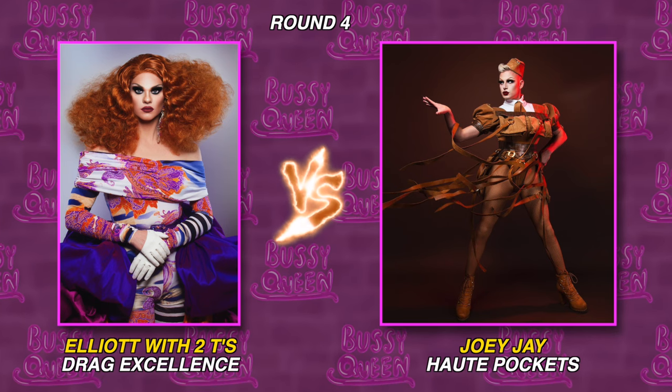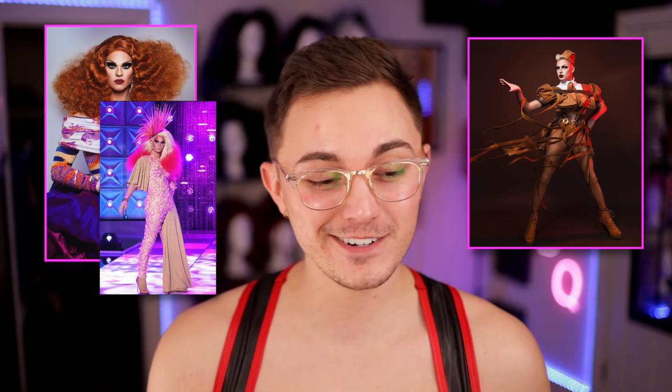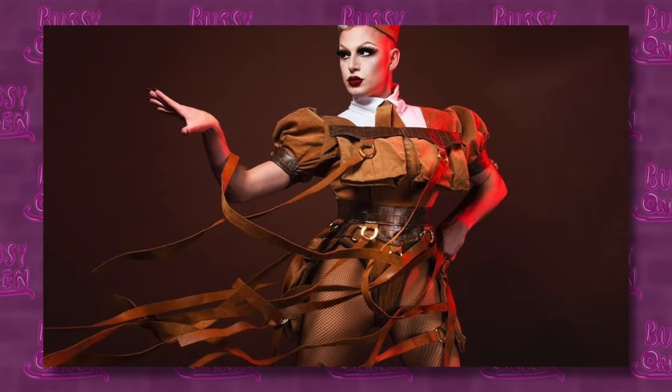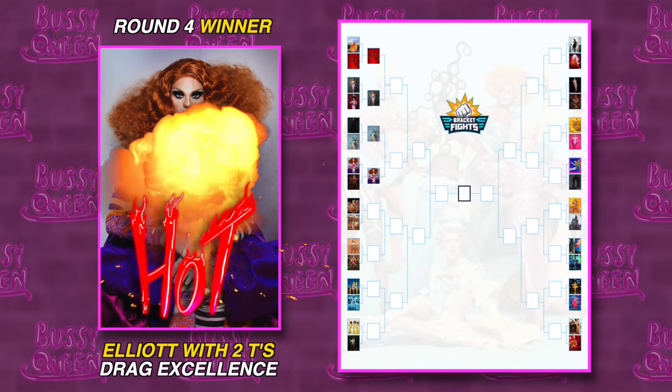The next set is Elliot's finale drag excellence look versus Joey Jay's pocket look. Elliot is another queen that had a really interesting fashion journey on the runway during the season, ending with the flamingo disaster — we don't have to talk about that though. I do like what she's wearing in this drag excellence look, but it's not hitting as hard as I want it to for drag excellence. Joey's look over here is giving me Pinocchio host, you better don't — Miss Heidi found shaking in her closet. She says this look is inspired by a combination of Boogie Woogie Beagle Boy and Sucker Punch. I think the character she's referring to from that movie is Amber, the pilot. I would have chosen Joey's pockets look if there wasn't just random pieces of fringe dangling from every single piece of free fabric. So I'm going to go with Elliot's drag excellence look.